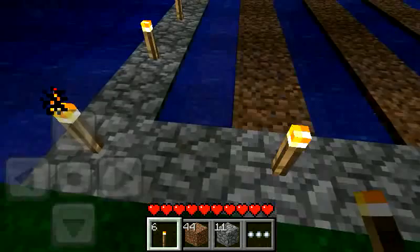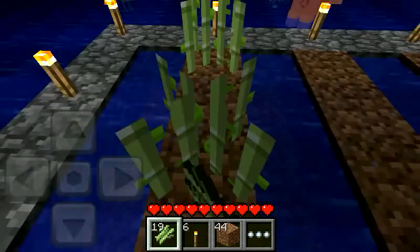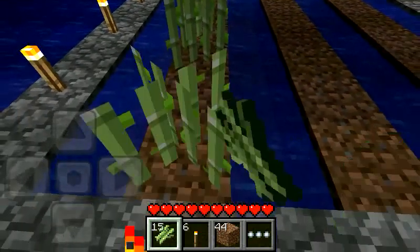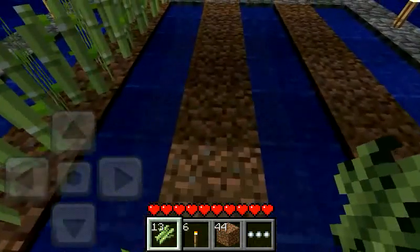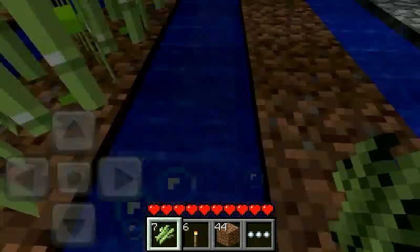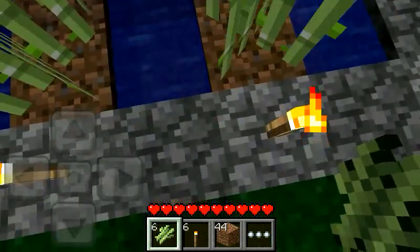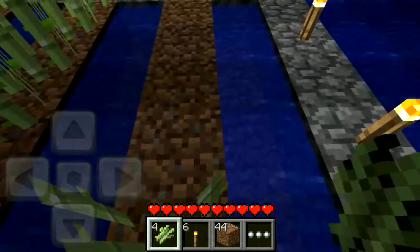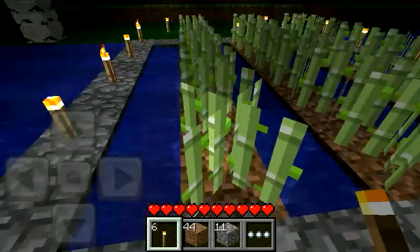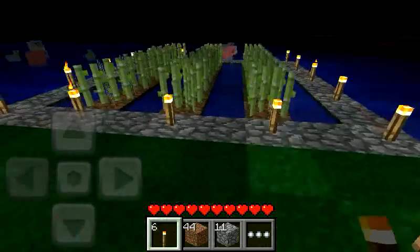So we're good to go guys. Let's plant our sugarcane. We'll start from here. I'm gonna plant the sugarcane. Let's see — we have enough. I hope so. Two, three, four. Wow guys, just nice for the sugarcane farm. And I think I'm just gonna design the farm some more.